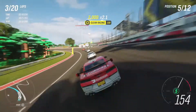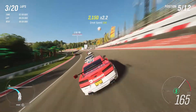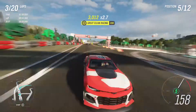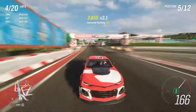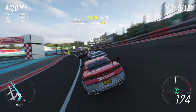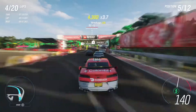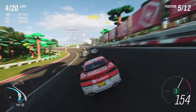Let's use this slipstream to get past fourth place. We get a little bit of a slipstream off the back — they're going to brake again. 164 miles an hour. You can tell it races like a NASCAR — quite nice. It's a bit too wide on that line. This is exactly the kind of stuff I'd love if it was multiplayer — everybody with the same car.